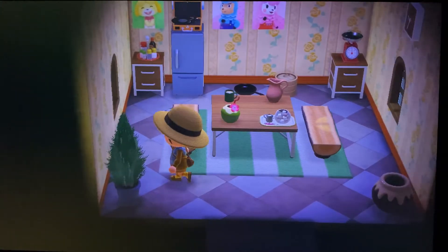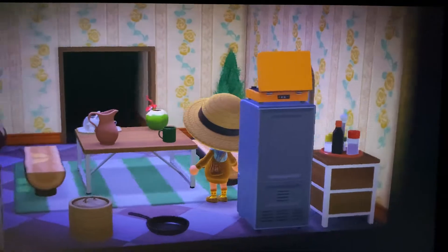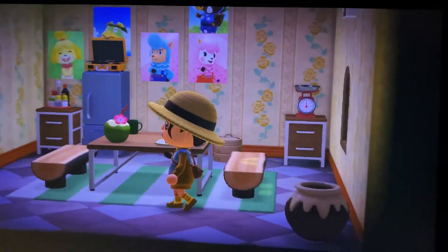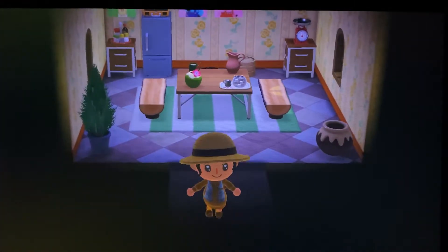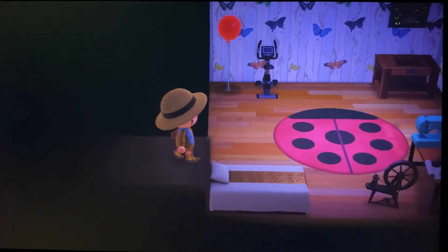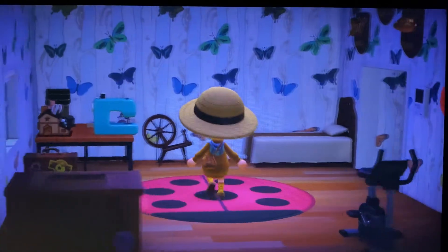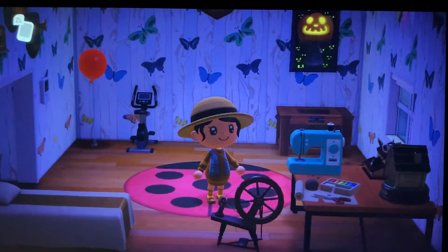Oh, this is pretty — this is like the kitchen. Oh I really like this, very pretty. I love those posters too — I think you get those from Harv's Island. I barely even go to Harv's Island. That's really pretty and I love the mat and the flooring and the wallpaper, very nice. Let's go back — I'm going to go to the room to the right. Oh, this looks nice — I love the butterfly wallpaper. You have some trophies displayed with the sewing kit and the dream bed. Looks like a nice comfy room.